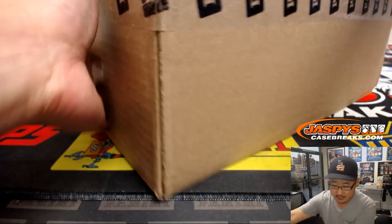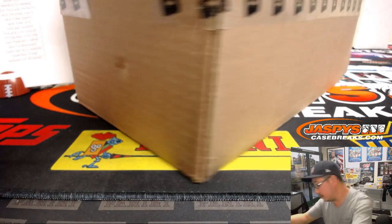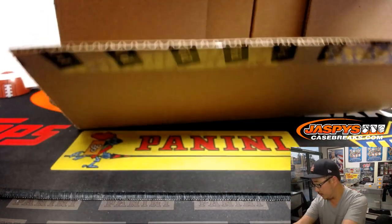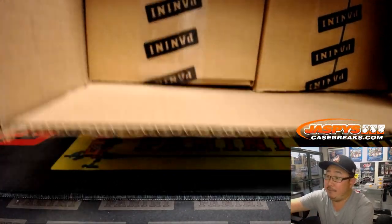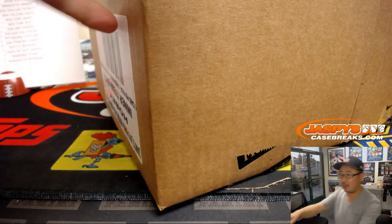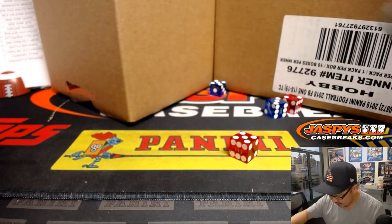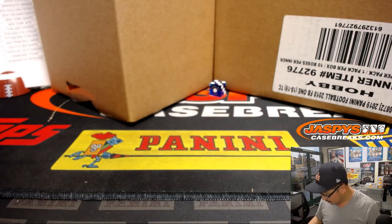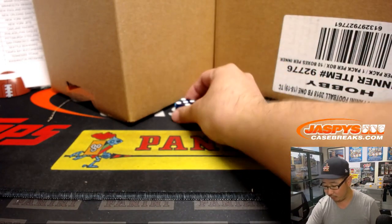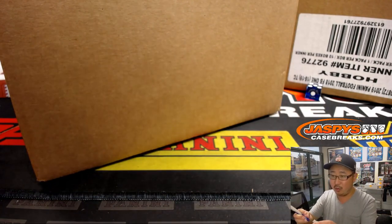Let's grab this case here — all sealed up, Panini 1. So there are the two cases right here. Let's roll that die — one, two, three for the left side, four, five, six for the right side, and it's five. This we will reserve for break number pick your team 36, which is on the website right now.